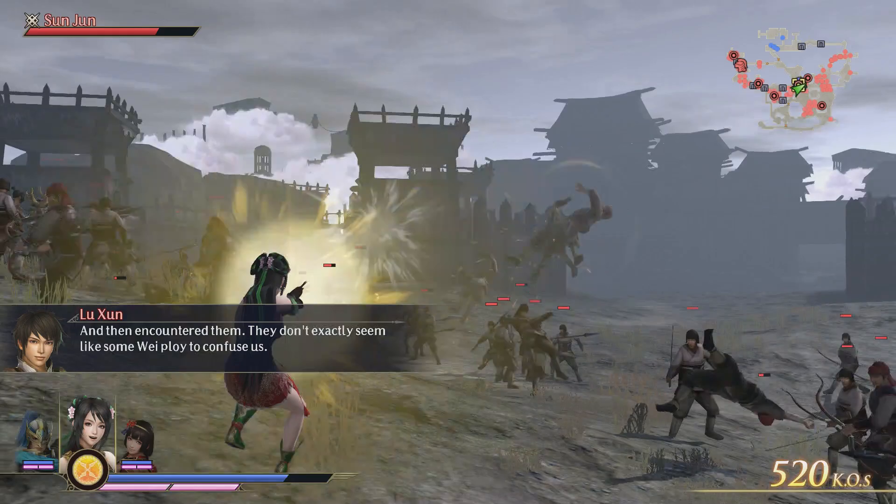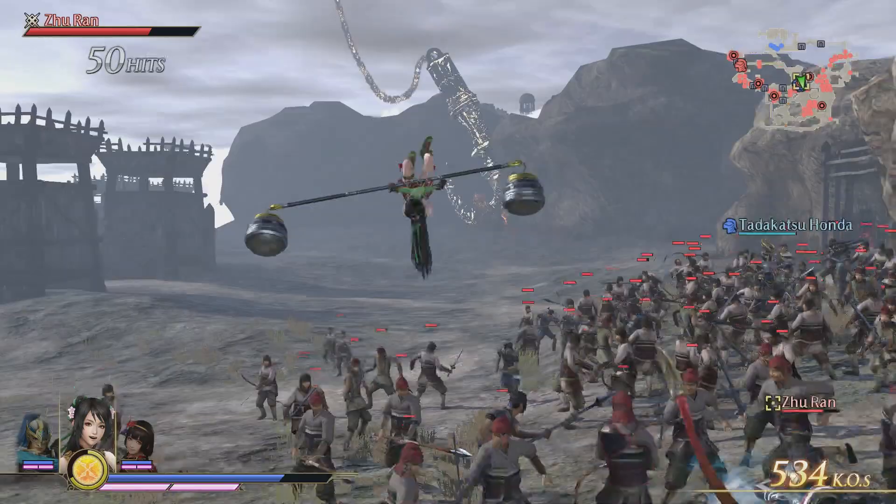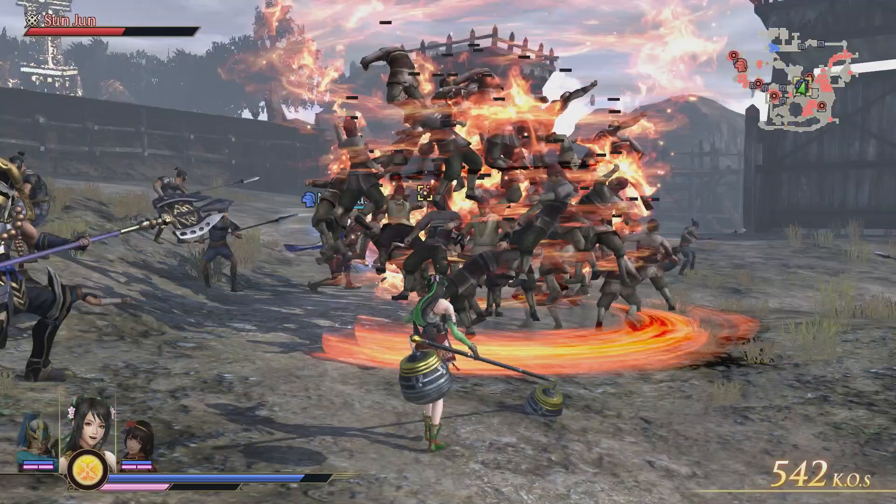Let's take a look at her unique magic attack. She does a big spin and throws her fire pillar forward, which then explodes — clears out lots and lots of people. That's the way you get lots of KOs in this game, as well as from your unique attacks.